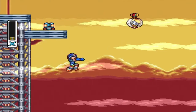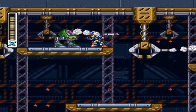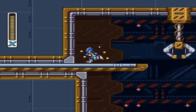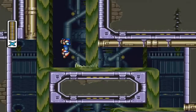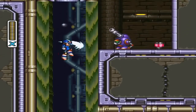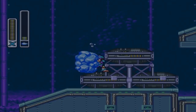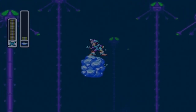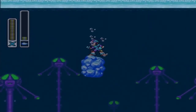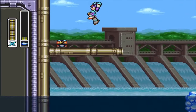In Gravity Beetle Stage, come up here and get yourself the riot armor chip. After defeating Blast Hornet, come back here and get the heart tank. In Toxic Seahorse Stage, come all the way up here and get yourself the heart tank. Use a charge ice ability to come up here and snag yourself another riot armor chip.